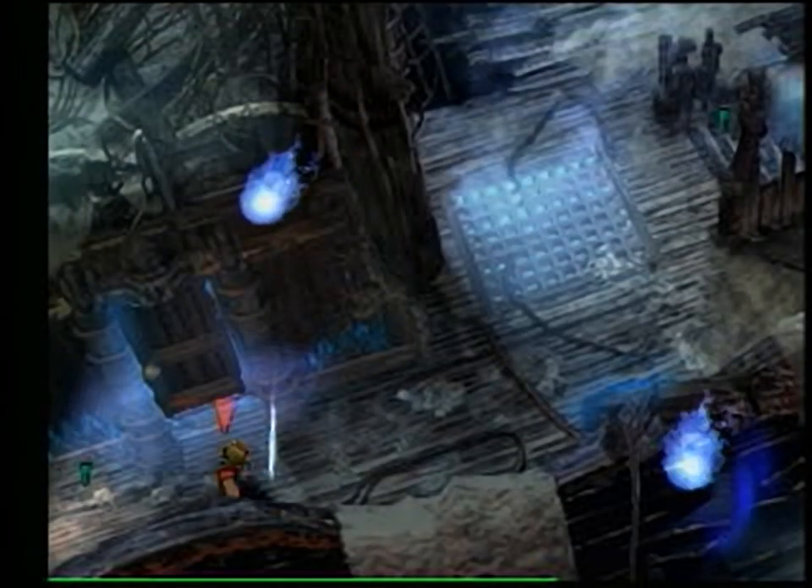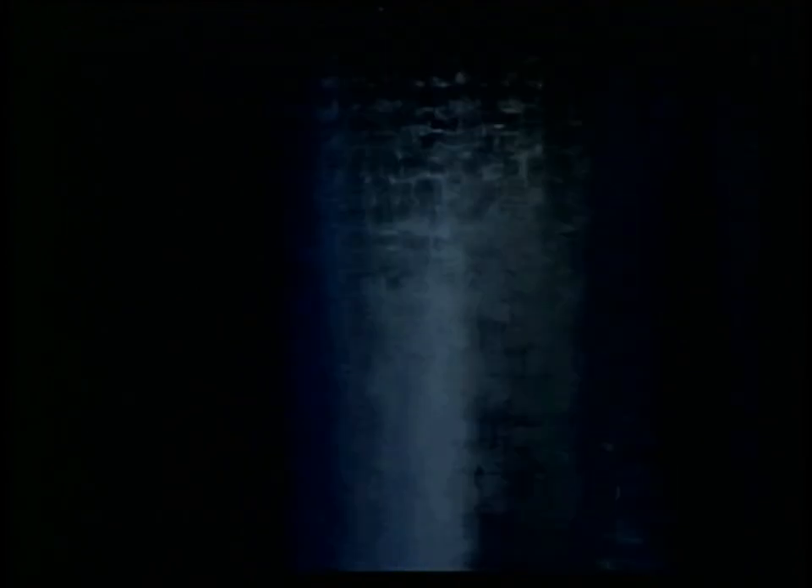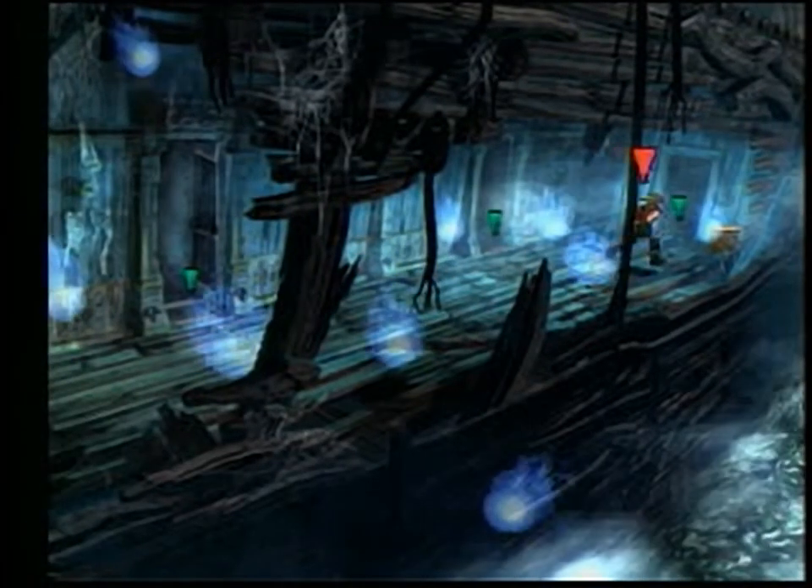Go down to the lower right-hand corner of the screen, then make your way over to the staircase that leads down to the lower deck of the ship. In the lower deck of the ship, you will find a hallway filled with ghosts and several doorways you can enter. You must fight your way through the ghosts in the hallway to get to the door all the way in the far right-hand side of the hallway.